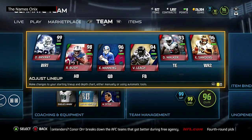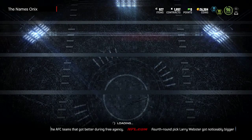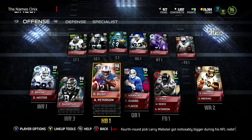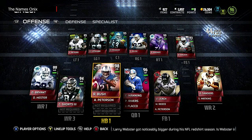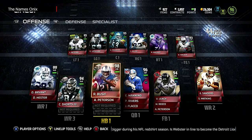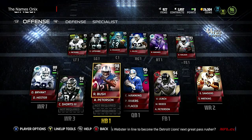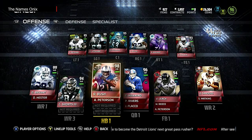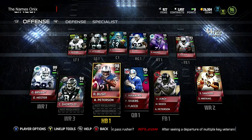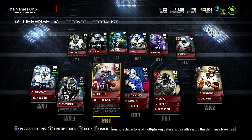Quick roster update: Dez Bryant is on the team, and 24-hour Reggie Bush is also on the squad. Reggie Bush is probably going to go — I might play one game to show you guys footage with him, but I'll probably sell him after that. I really don't need that expensive a running back right now.